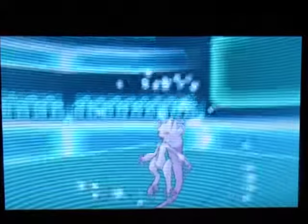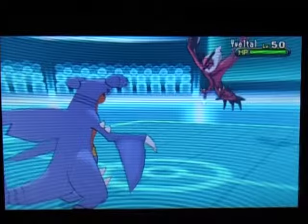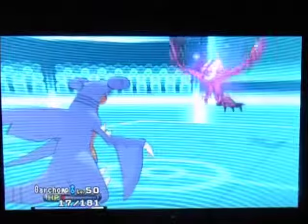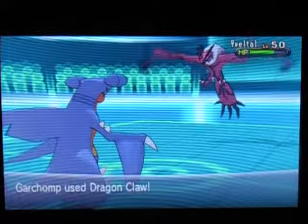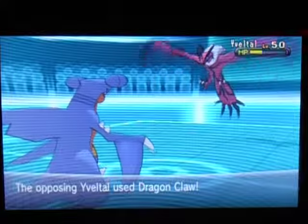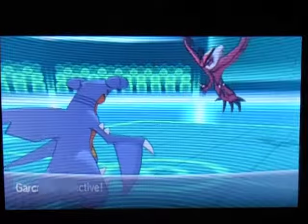Mega Mewtwo is gone and I'm feeling so happy right now. Whatever he brings in, my team can handle it. But he's going to bring in his Ebato, and it uses Oblivion Wing. I'm glad I didn't go first because if I went first it would have been getting a lot of HP back. So I Dragon Claw it — just about a quarter damage. He Focus Blasts and misses. I Dragon Claw him again, bringing him down to lower than half. But he's going to Dragon Claw me, and that's going to take out my Garchomp.